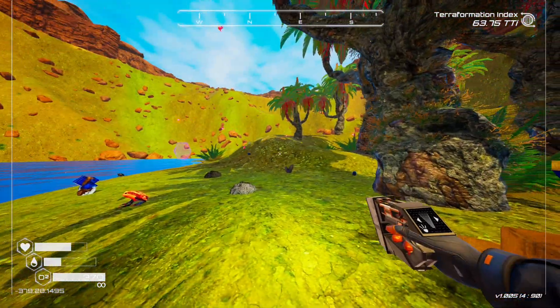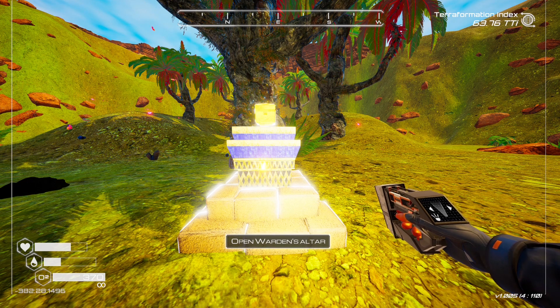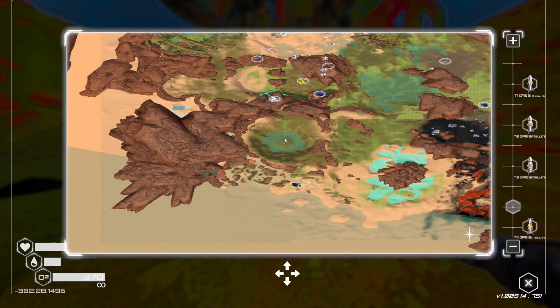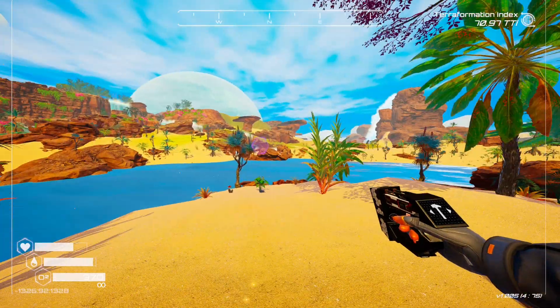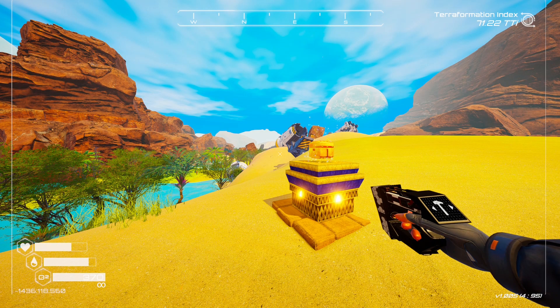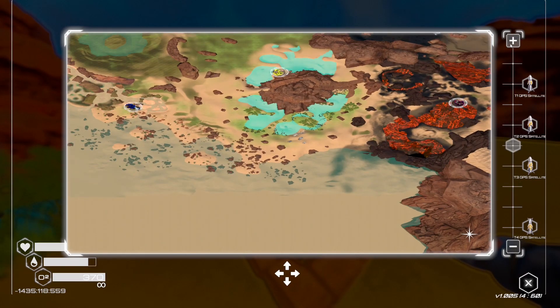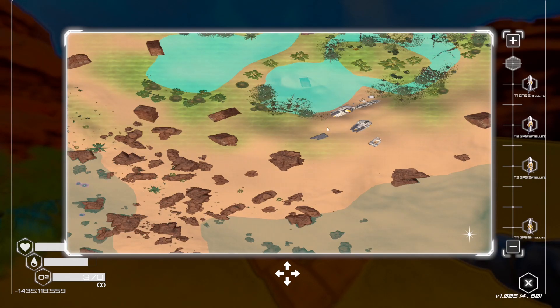Number six is literally in the center of the meteor crater — negative 382 by 1496, just right here. Number six is far left of the map, on the island — negative 1326 by 1325, just south of the cobalt symbol. Number seven is at negative 1436 by 560, below the original waterfall area and near the crash ship.